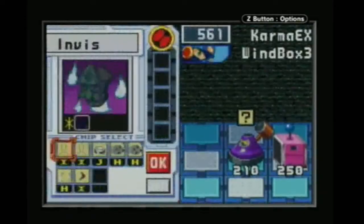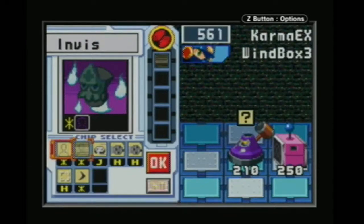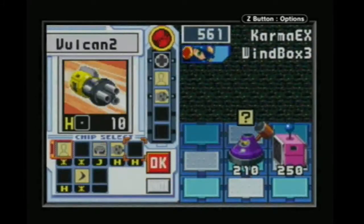I'm considering a snakes folder. It'll be in the M code for sure, because I have two M-coded snakes, and I have another one that I think is R-coded. And what I can do is use Karma EX and Windbox.